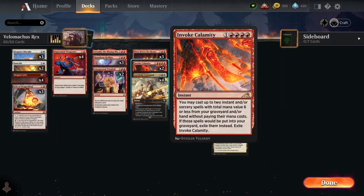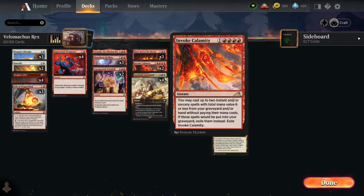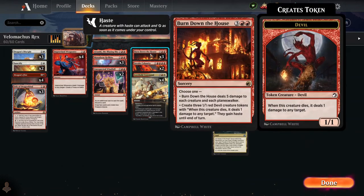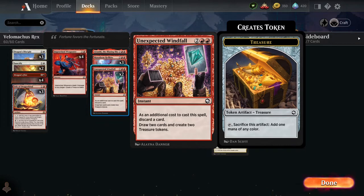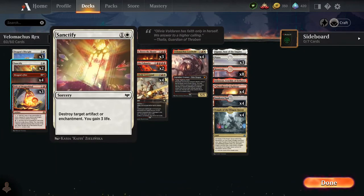Here's Invoke Calamity, a new card from Kamigawa. It costs five and says you may cast up to two instants and/or sorceries with total mana value of six or less from your graveyard or hand without paying their mana costs. So if Velomachus pulls out Invoke Calamity, not only are you casting one instant or sorcery, you'll be doing two after this. It combos very well with Velomachus Lorehold — you attack, get Invoke Calamity, then pick two things. You could do two sets of devils, an Unexpected Windfall, Dragon's Fire, or Sanctify.